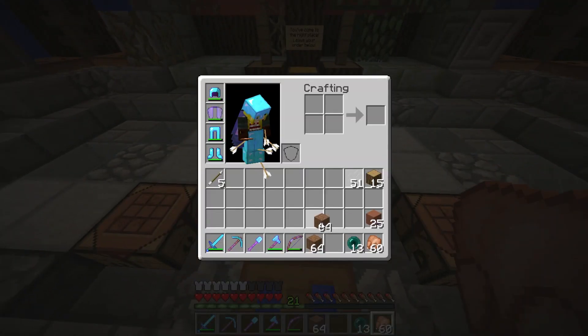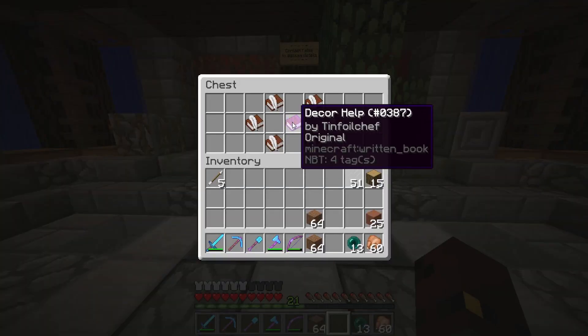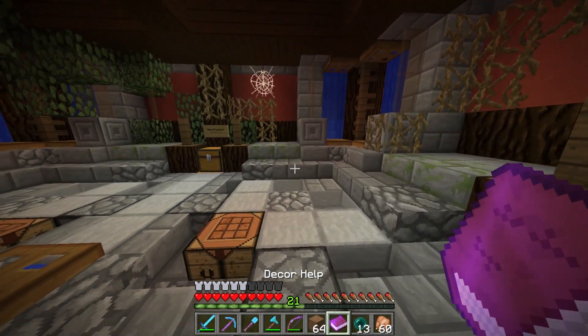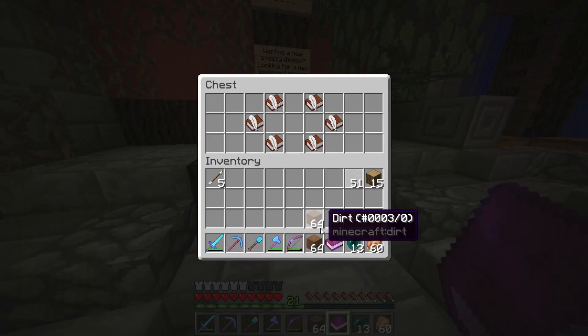I have already technically had a little bit of a sneak peek at what we have to do so that I am prepared for this episode. We have a decor help request by TinFoil Chef. It says interior decorating services would be most appreciated at the saloon in Orange District near the portal. The overall theme should fit 1880s Texas saloon.